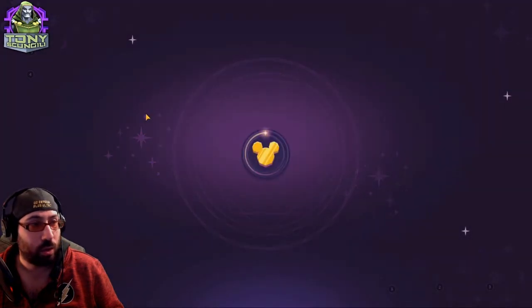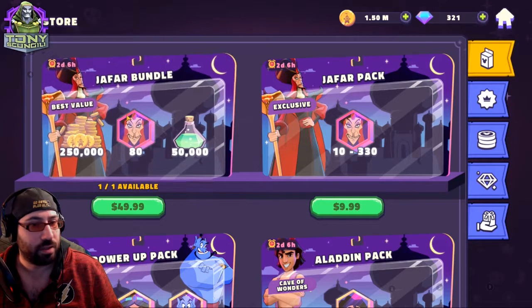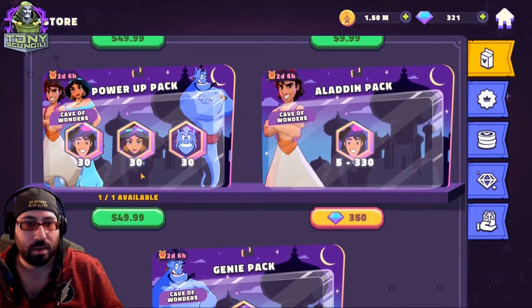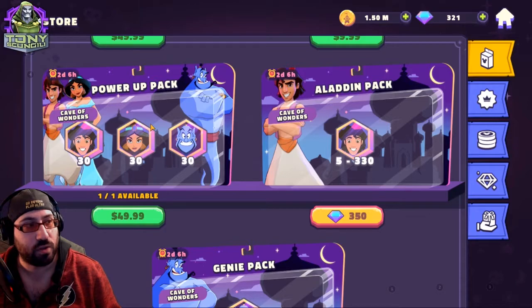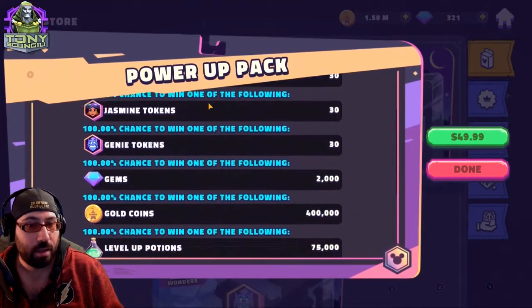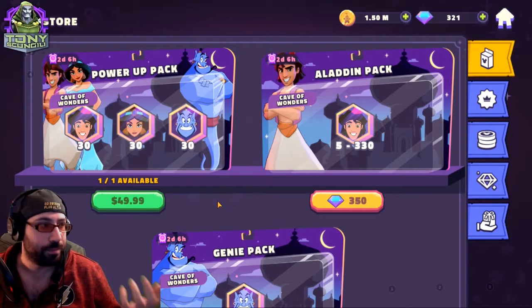The store has packs — for example, a four-star unlocked Jafar with gold and level-up potions. There are packs of 30, 30, and 30 shards of each character for $50. You have to remember that 30 shards in this game are worth significantly more than 30 shards in Marvel Strike Force — probably closer to Dragon Champions or Galaxy of Heroes. Effectively, that's three two-star characters for $50, plus all the resources to improve them to a playable level.